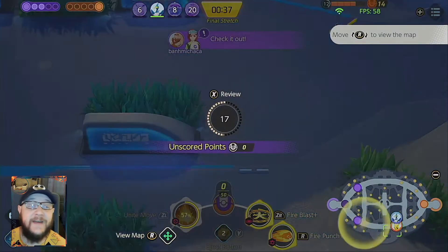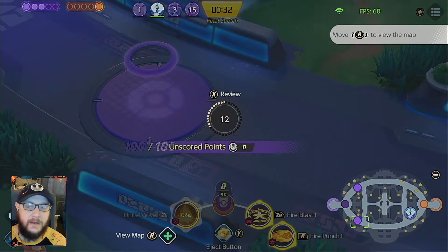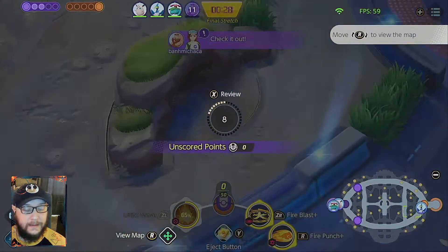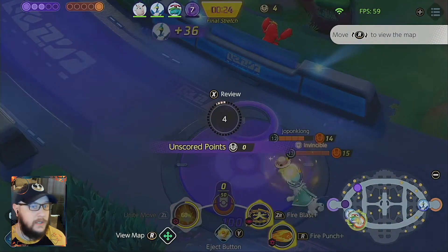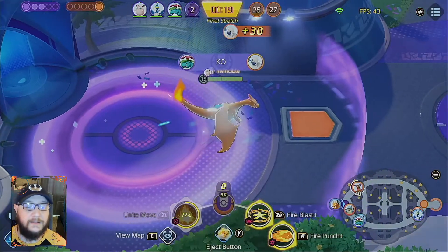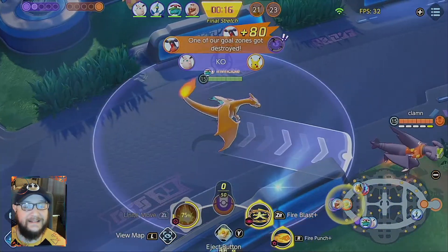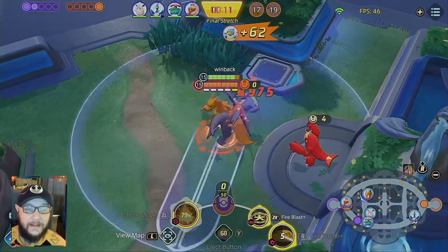Garchomp lived to fight another day. Now I have to wait my entire lifespan to come back at the end of the game. Why the Cramorant is on the right side of the map, your guess is as good as mine. There are literally things to be doing while defending these towers while Garchomp just gets a casual 80 points on the top side.